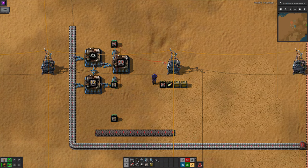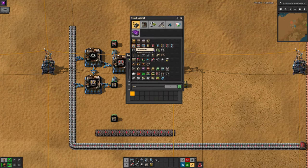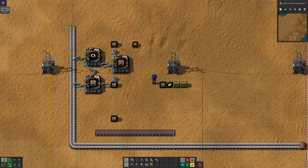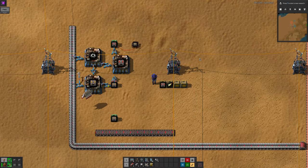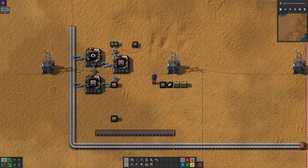All chests can be connected to the circuit network and output their contents — both logistics chests and basic chests. I recommend watching my circuit network basics video for information on that. But blue and green chests have an additional option: when these chests are connected, you can configure them to set requests, which means they will request any items on the incoming signal. This is an advanced use of these chests but it can be very powerful. Note that any negative numbers on the circuit network will be ignored by the chest.